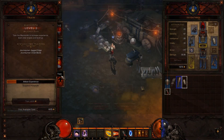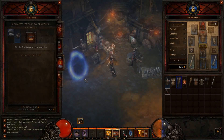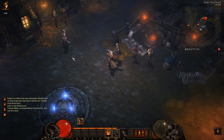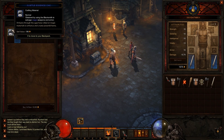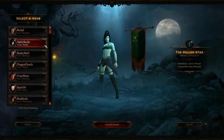Your stash, blacksmith level, and gold are all stored globally. Increasing them on one character does so for all your classes. Don't immediately burn all your gold on increasing the stash size — remember you'll have 8 character slots, and you can use their inventory to store items until you have a comfortable amount of gold saved up.